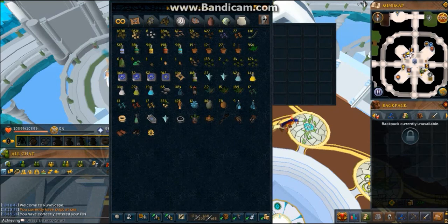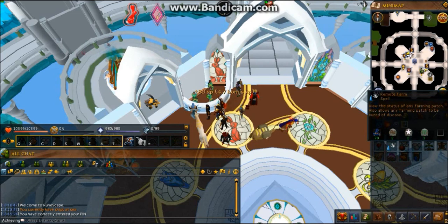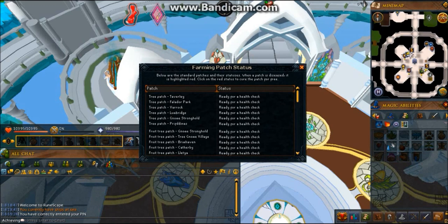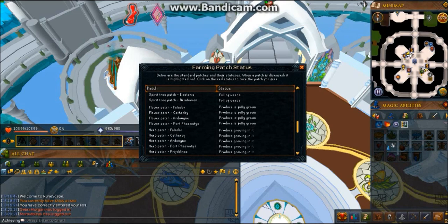I'll show you which patches to go and then I'll show you the preset. I'll use Remote Farm to check this. So this is where we'll be going: all six tree patches, seven fruit tree patches, an elder tree patch, and a calquite tree patch.